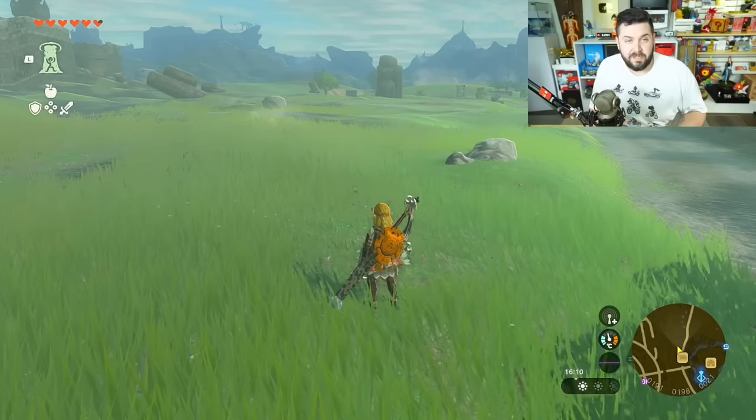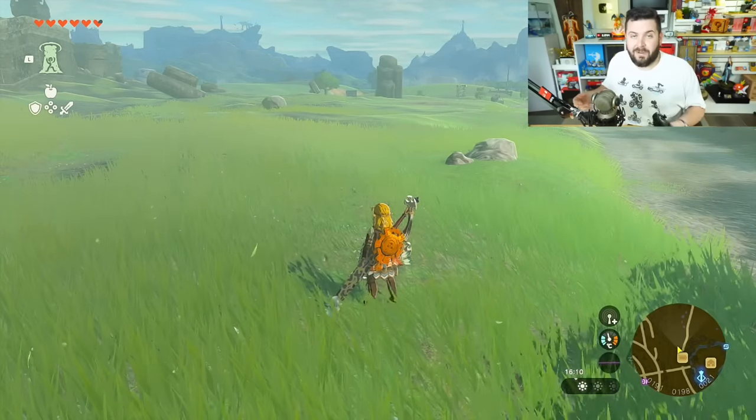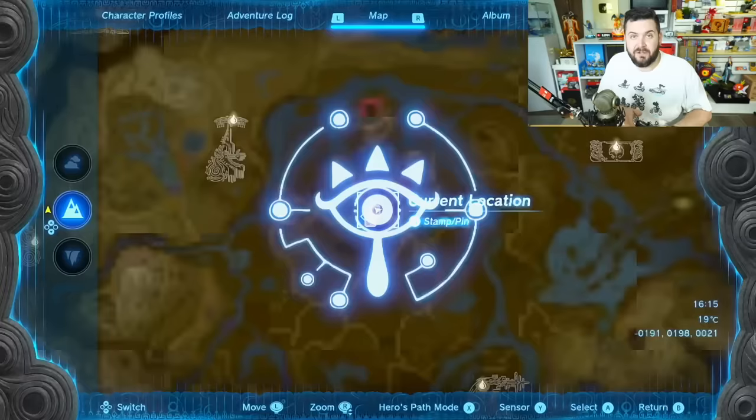Today I'm going to be going over some of my favorite auto builds. Auto Build is going to be your last ability that you're going to be able to get in Tears of the Kingdom — it makes it so that you can just build things out of thin air, or more conveniently, whenever you have the resources lying around, you can just assemble them together.